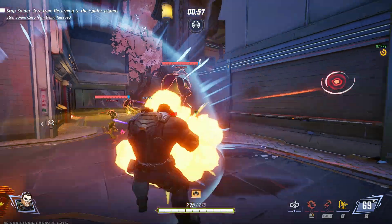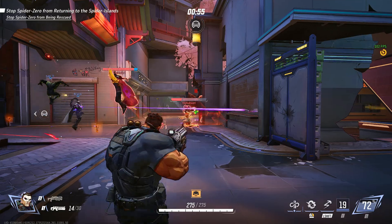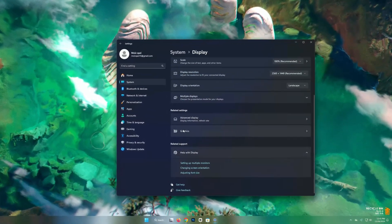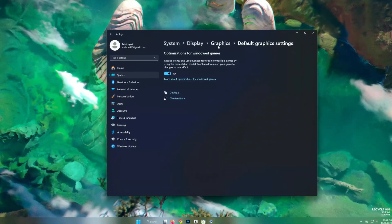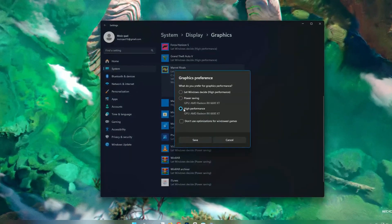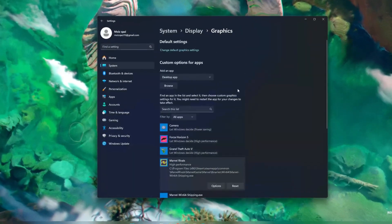Step 4: Enable hardware accelerated GPU scheduling. Windows has a feature called hardware accelerated GPU scheduling. Go to Settings, then System, then Display, and then Graphics Settings. Turn on Windows Optimize for Gaming. After that, go back into the Gaming tab, select Marvel Rivals, and set it to High Performance. This will use more GPU than CPU.